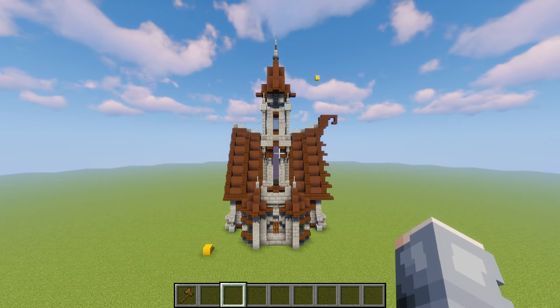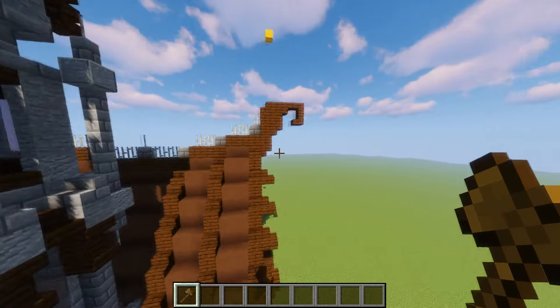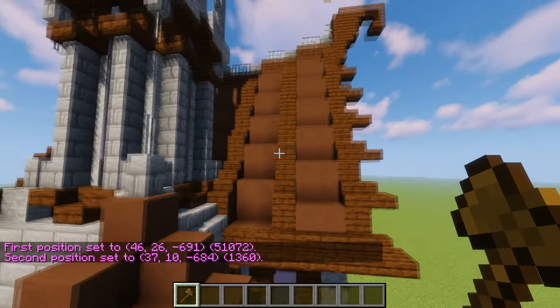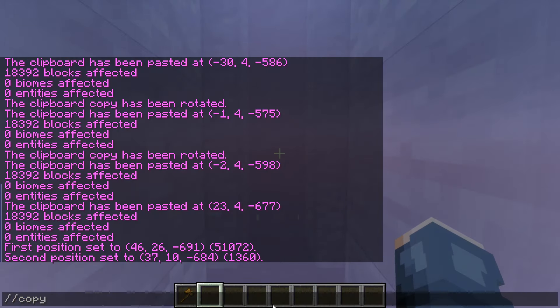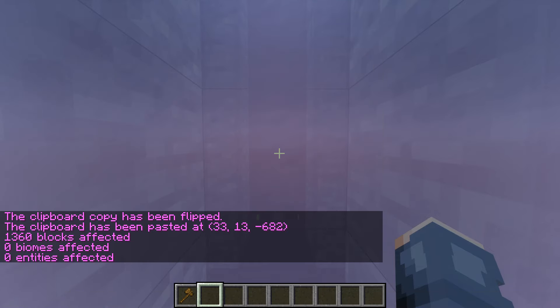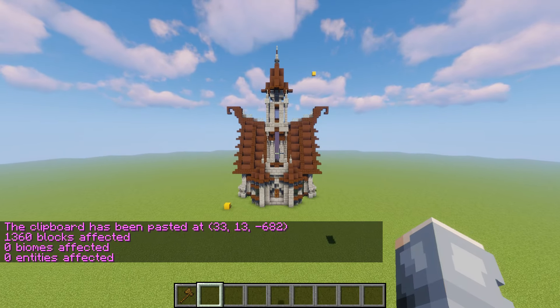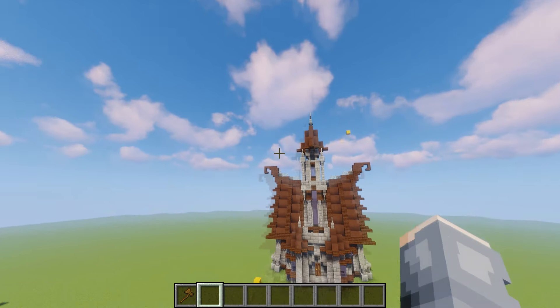The next command is `//flip`. Let's say you built part of a build on one side and you don't want to rebuild it again on the other side. What you can do is take this selection, select the whole piece, come to the very middle of the build, do `//copy` and then `//flip` to whatever side you're trying to flip it to. I'm flipping it to my left, so `//flip left`, then `//paste` to paste it there. It works flawlessly and you can do it both ways — you can also flip things up or down using `//flip` which gives you all the options: Northeast, Southwest, up, or down.